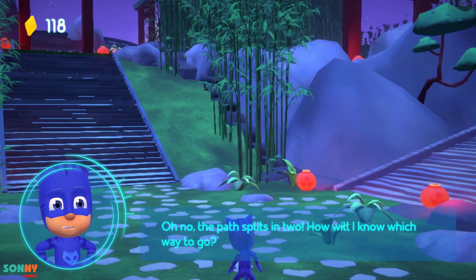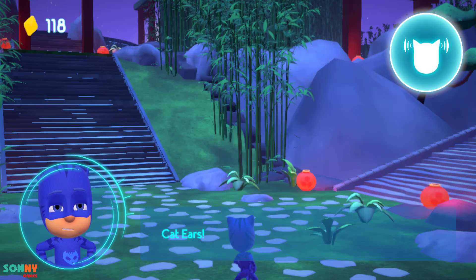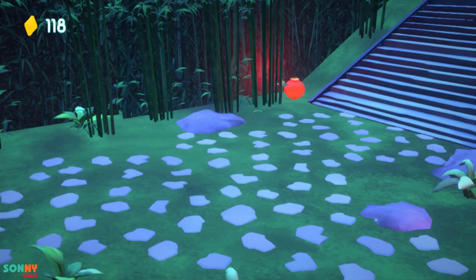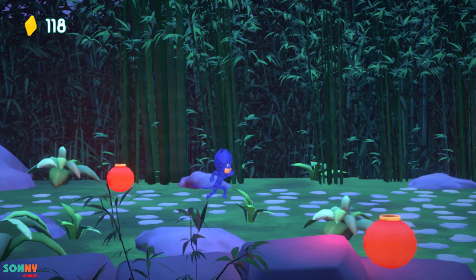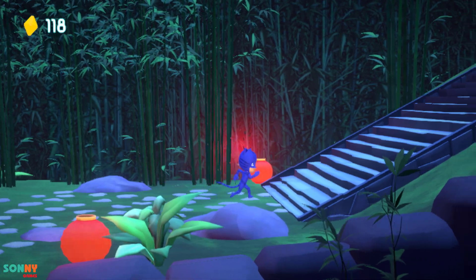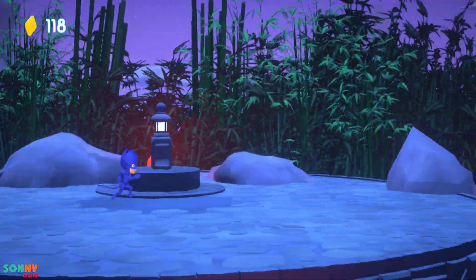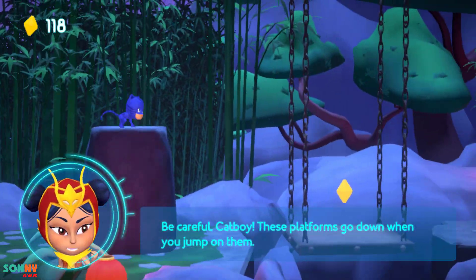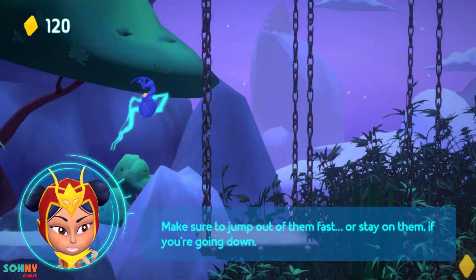Oh no! The path splits in two! How will I know which way to go? Cat ears! I know where he went! There's an amulet near you! Check it out! Be careful, Catboy! These platforms go down when you jump on them. Make sure to jump off of them fast, or stay on them if you're going down.